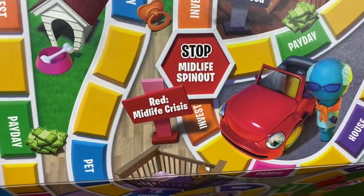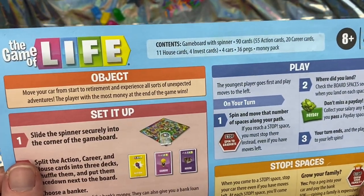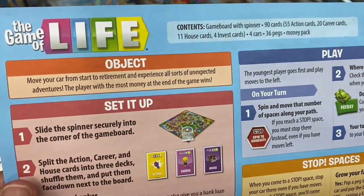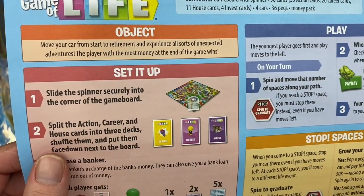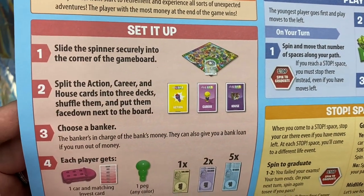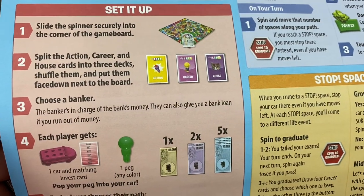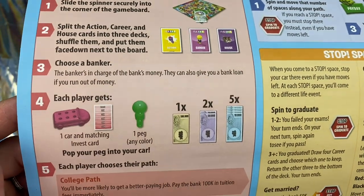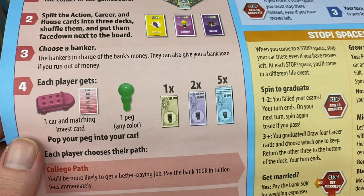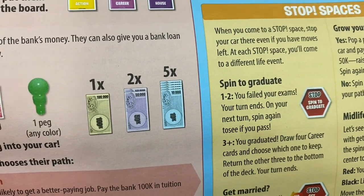There is a midlife crisis at one point. The object: move your car from start to retirement and experience all sorts of unexpected adventures. The player with the most money at the end of the game wins. To set it up, you've got to slide the spinner securely onto the corner of the game board. Split the action, career, and house cards into three decks. Shuffle them and put them face down next to the board. You've got to choose a banker — the banker's in charge of the bank's money and can give you a bank loan if you run out. Each player gets one car and matching invest card, one peg any color, and one $100,000, one $50,000, and five $10,000 bills.